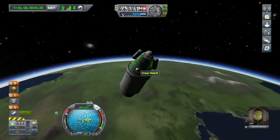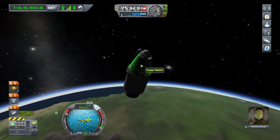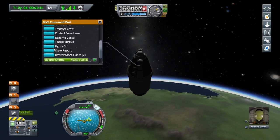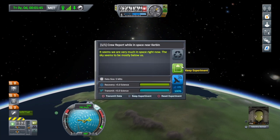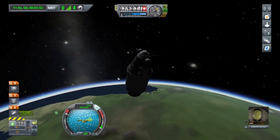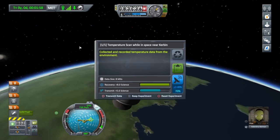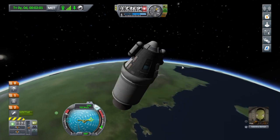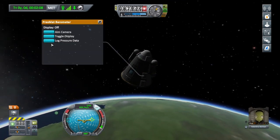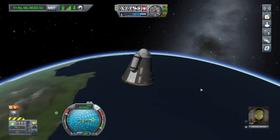We want a nice crew report from in space. Scroll down to crew report, click that. Let's get a mystery goo reading — collect that. Let's get a thermometer reading — log that temperature. Let's also stage — we don't need that any more. Let's get a barometer reading. I think that's about all we can do for now whilst we're in space.